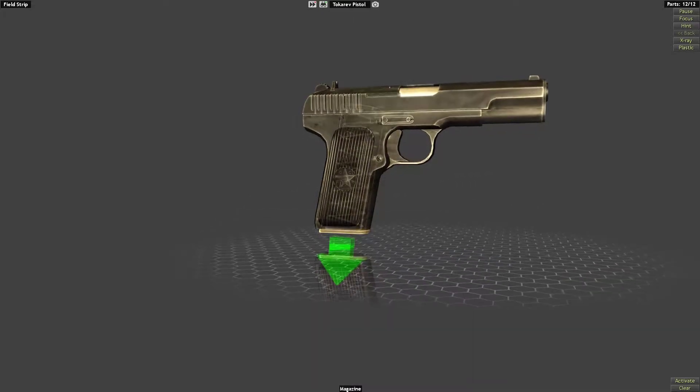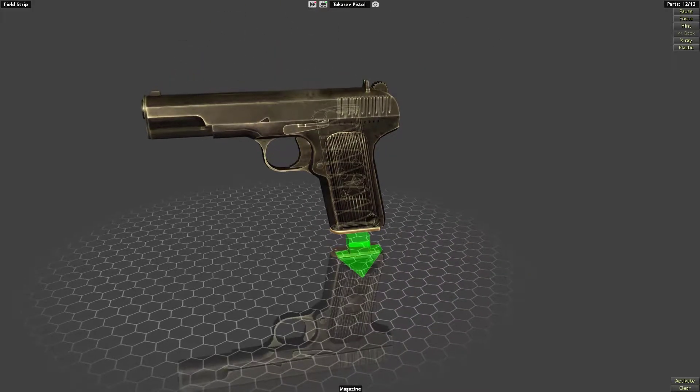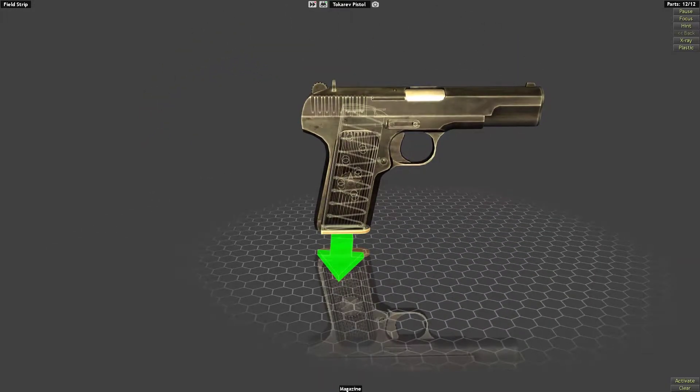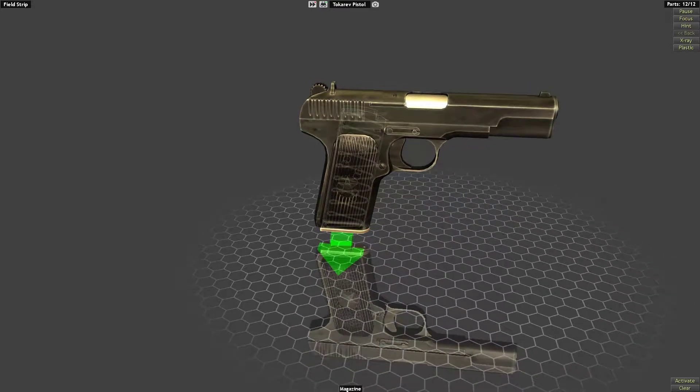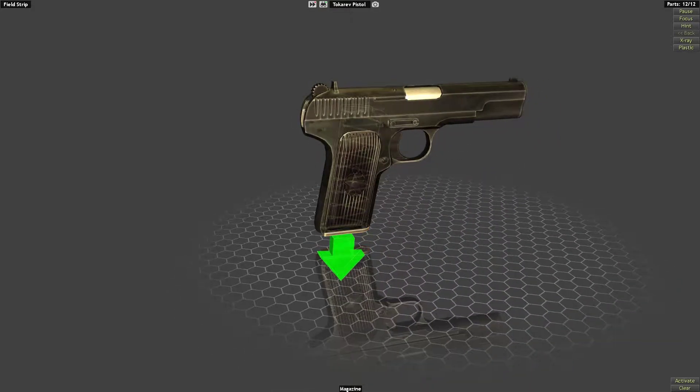It was intended to replace the Nagant revolver which was the main sidearm before the 30s - that's a weird sort of revolver. If you haven't seen that we'll probably take a look at that at some point. It's a very interesting design but they went with a more modern semi-automatic pistol at that point.